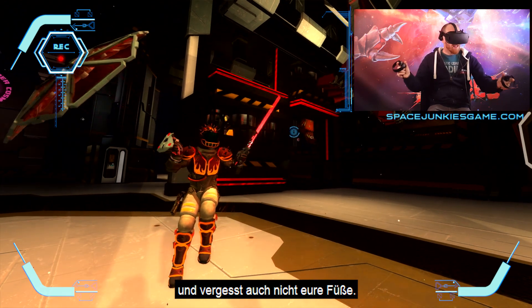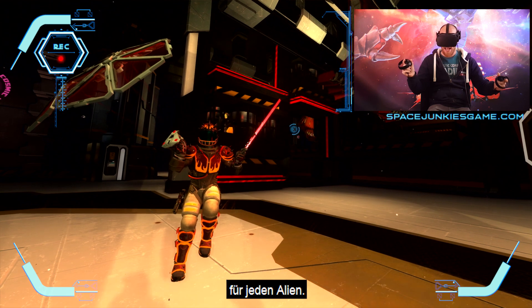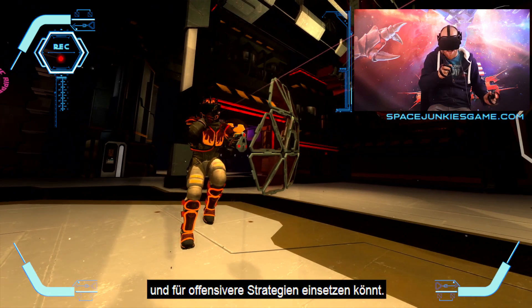And don't forget your feet. Combine these two and you're a pretty challenging adversary for any alien. Now don't forget you can also combine it with other weapons, such as a sun blaster, and use it on a more offensive strategy.